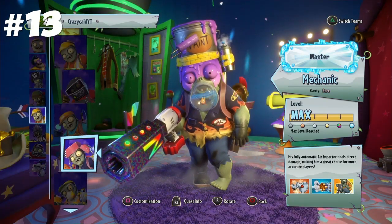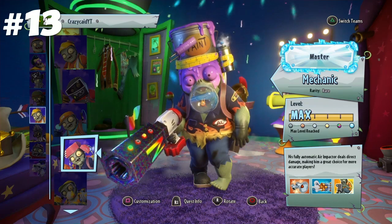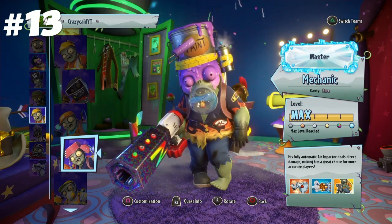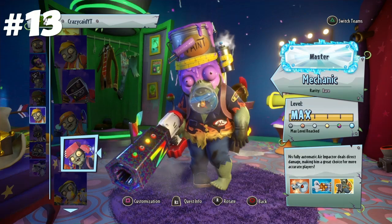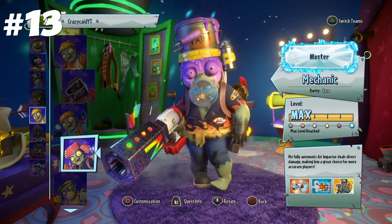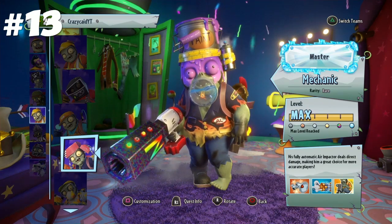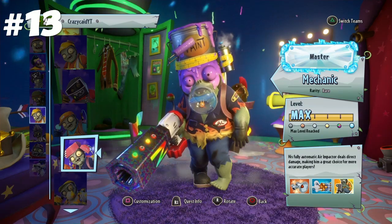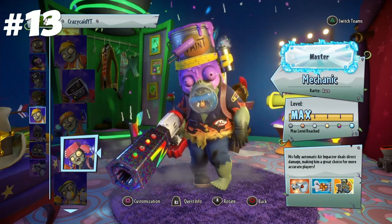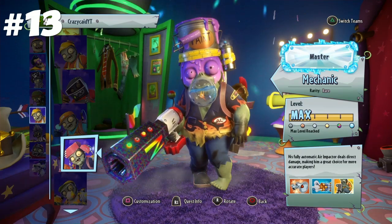In number 13, we have Engineer. I know a lot of people might think that this is really low down for Engineer, but think of it this way — all the classes have something that's good about them, all the classes are good in their own way. I don't think Engineer as a class is bad, I just think there are a lot of better classes and he just happens to be in 13th. The problem I have with him is that everything he can really do, there are classes that can do it better — like the whole mid-range thing, there are better classes. That being said, he is still quite useful. He has Bolt Blaster, which is really good, and he has Mechanic, who is a great variant and one of the best characters in the game, arguably. But apart from that, it's an alright class overall.